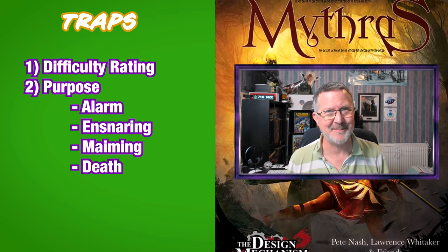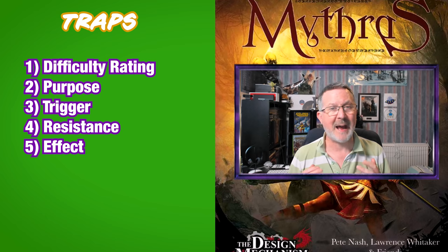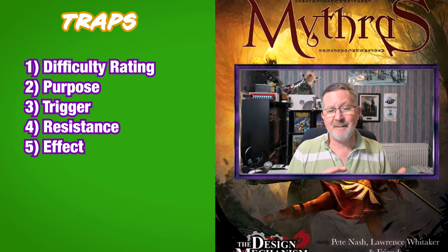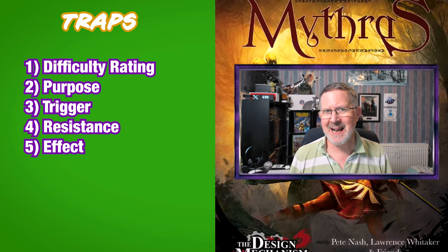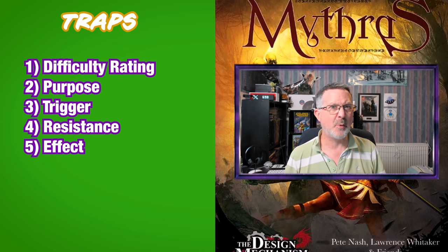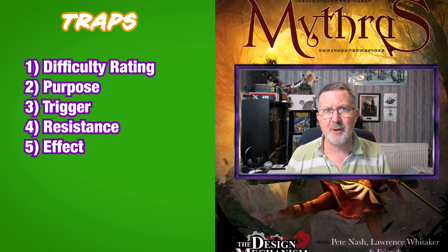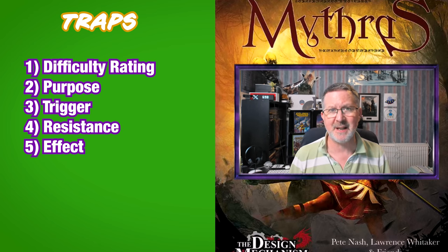After the purpose of the trap, we have how the trap will be triggered, and finally there's the effect of the trap — what happens when the trap is sprung, including the resistance rolls needed or the damage that can be done. This often refers back to the purpose of the trap.